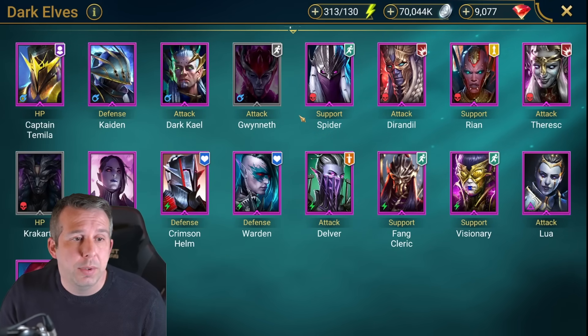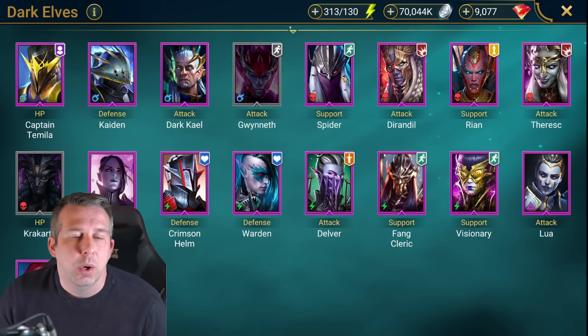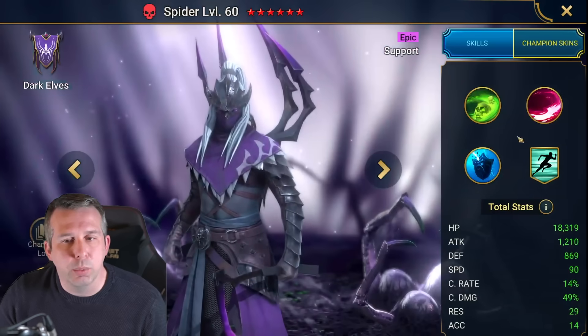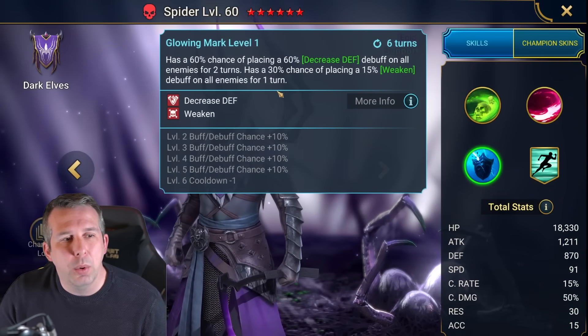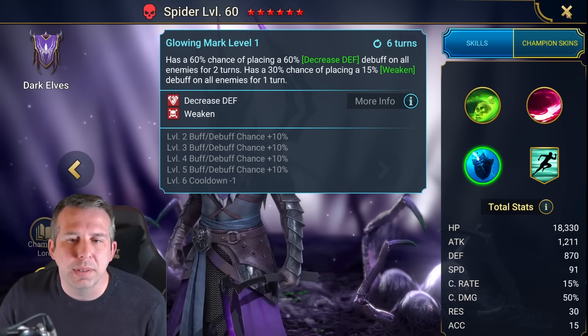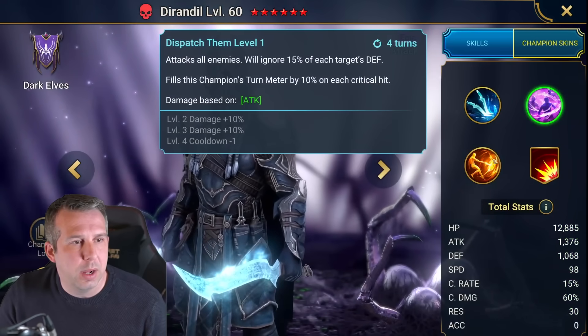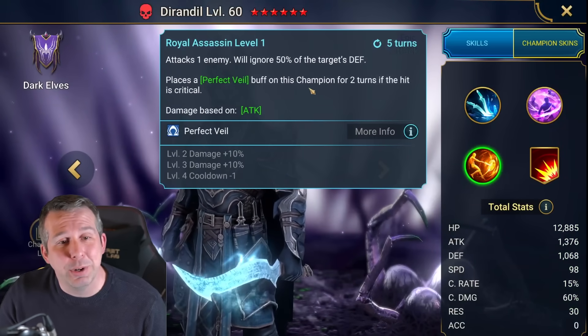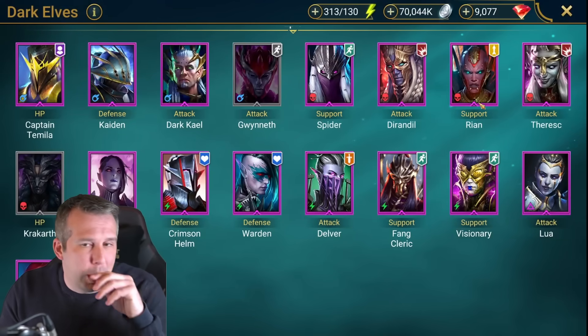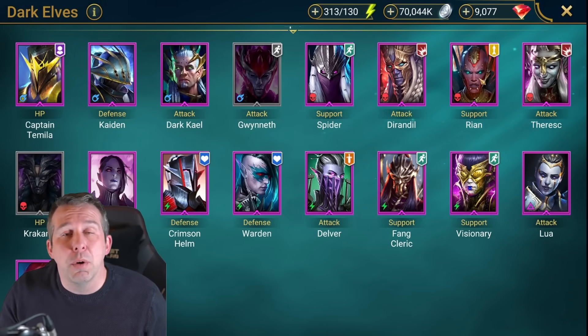Hard hitter but super long cooldown on that spider. Spider basically does his namesake really well - puts out decrease defense and weaken for someone to come in and nuke. Also got a decrease attack on a different ability. Both abilities are kind of old school in terms of quality versus new stuff, but still decent dungeon runner. Dirandil: probably hits really hard on A3 but single target one-off hit. Briand: really good, able to remove all buffs off enemies and replace with weaken, plus got revive in there.